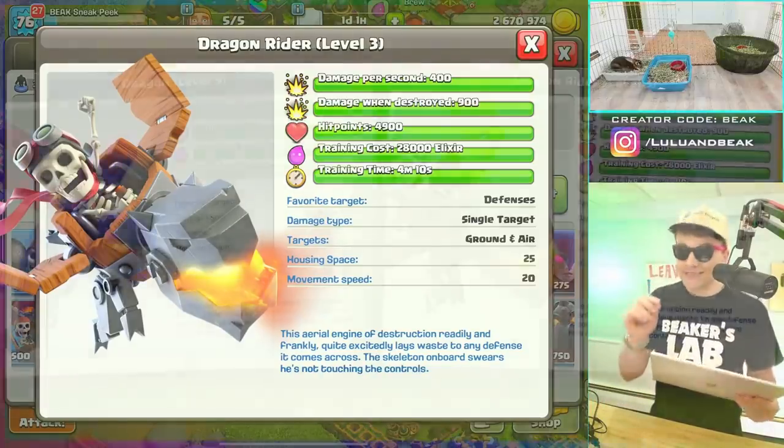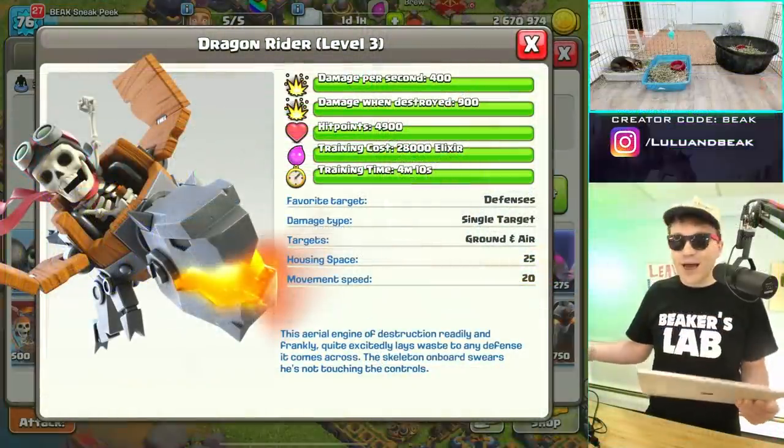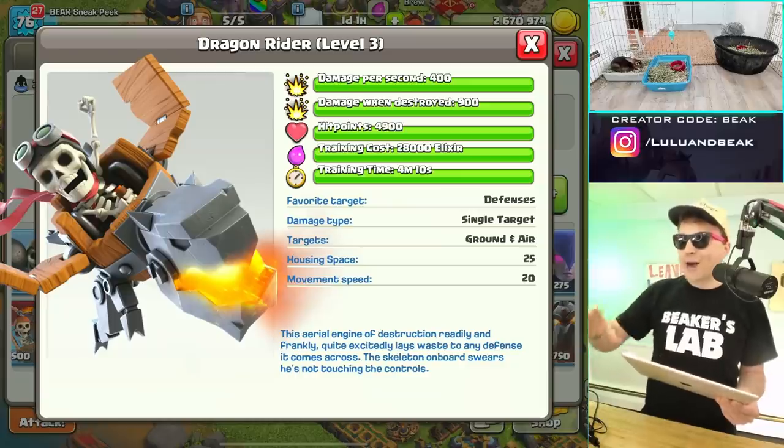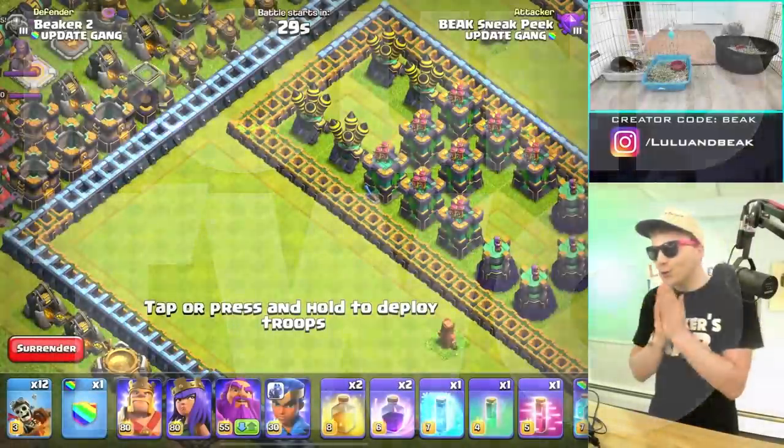I've got the max dragon up on screen and it's very similar to what we have here — it's a lot like the Dragon Rider. The Dragon Rider is slightly bigger at 25 spaces, slightly faster at 20 movement speed, but otherwise it's a lot like the dragon except it goes straight for defenses. It can attack air or ground as a single target, and it goes right for defenses — that's so valuable.